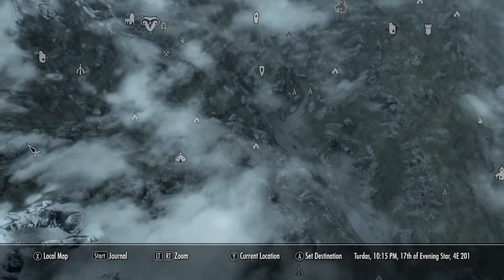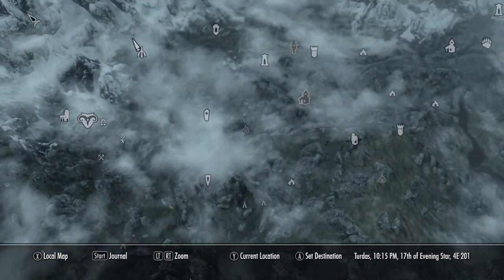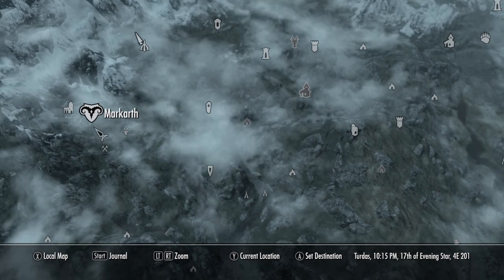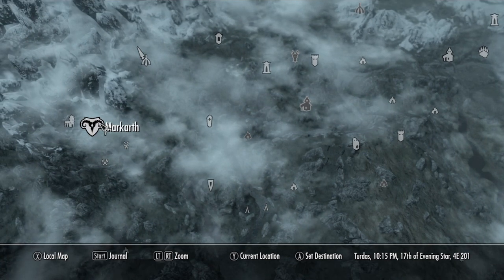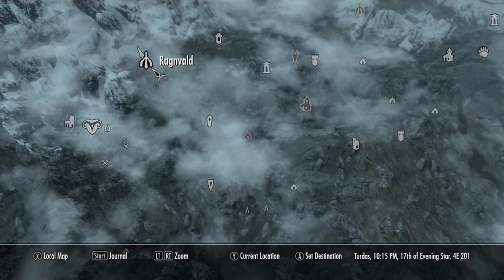Hey, what is up guys, Smyke here. Today I'm going to show you how to get O-Tar in The Elder Scrolls V: Skyrim. O-Tar is the 5th dragon mask in this series. O-Tar grants you resistance against fire, frost, and shock.